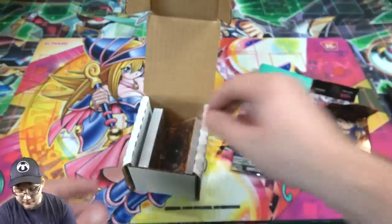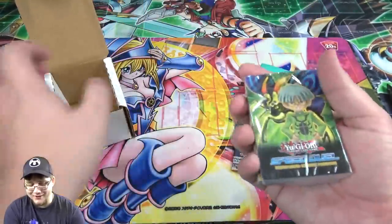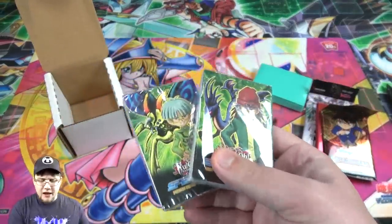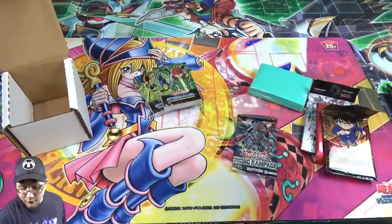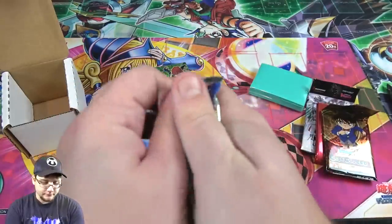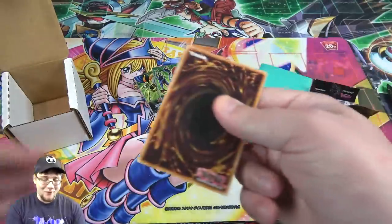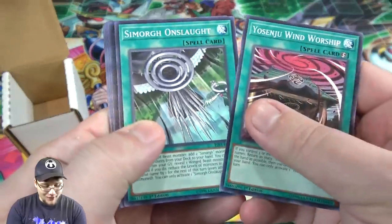Also Rising Rampage — we have a YuGiOh pack as well — and then Case Closed. Looks like we have two decks of cards: two Speed Duel decks, one for Weevil and one for Rex. I've opened these before but I'll go through them quickly in this video. Let's start with Rising Rampage and save the Speed Duel decks for last, so if you've already seen them you can skip that part.